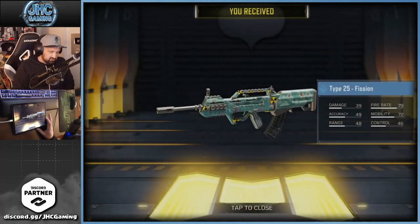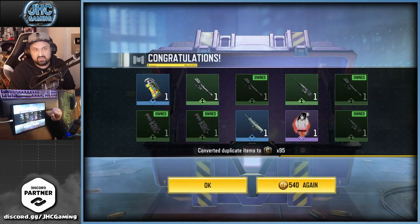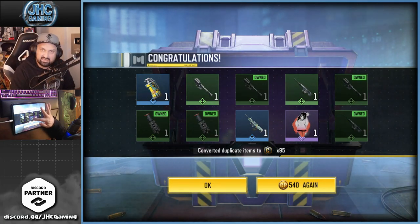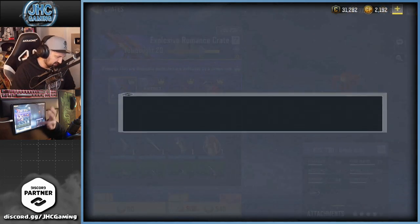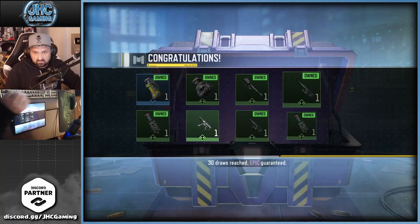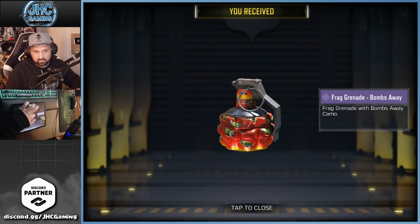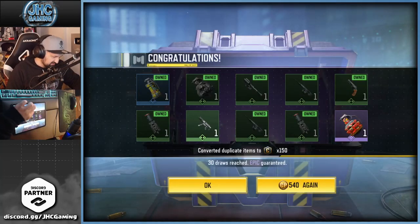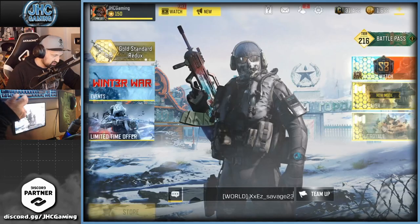Smoke for Vasquez, Type 25 for Vasquez — and there's an epic, so we're gonna get one guaranteed epic that's not a spray. Vasquez is gonna be really happy with that. And the last 10 — here goes nothing. Smoke for Vasquez again, there's the frag, Bombs Away frag. And that's it guys — I got the ASM 10, so I got lucky again!